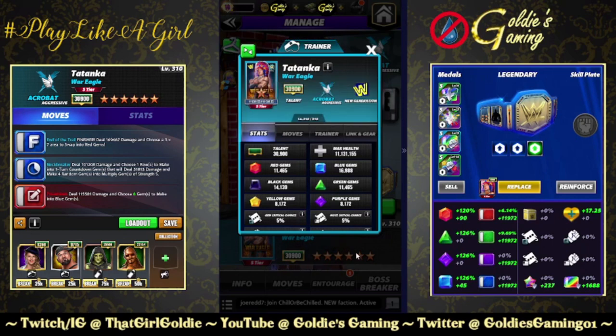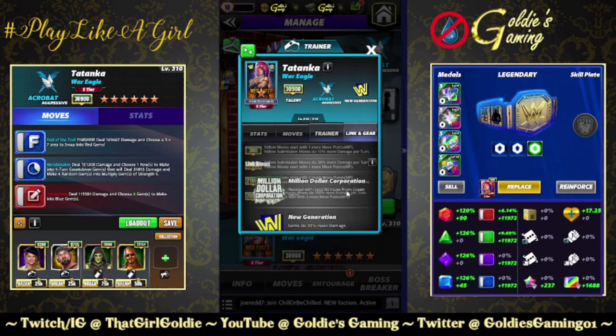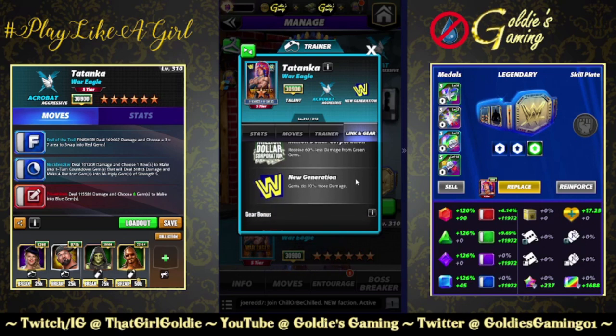He is a new gen acrobat, so if you don't have Snoop Doggy Dog swag, this is going to be the person to chase, if anything, for a completionist achievement. Trainer ability at 26k: yellow moves with two more move points, yellow submissions do 100% more damage per turn. They have been really loving the yellow 2MP trainers as of late. Link's Million Dollar Corporation receives 60% less damage from green gems. New gen gems do 10% more damage.